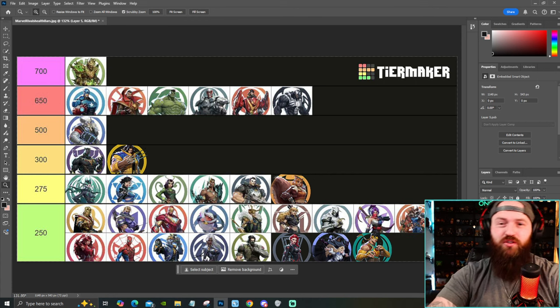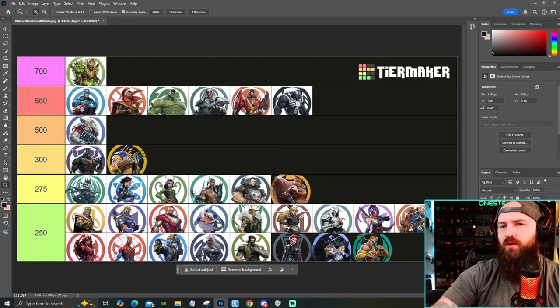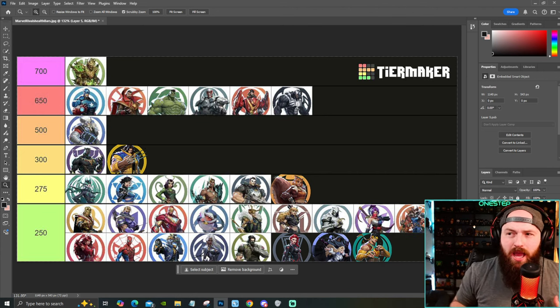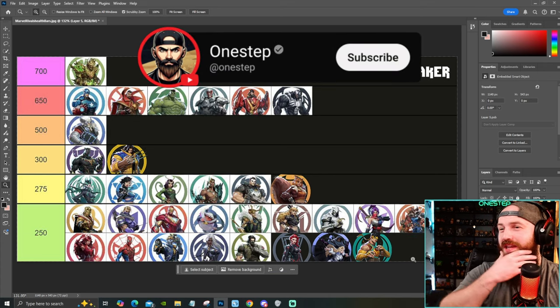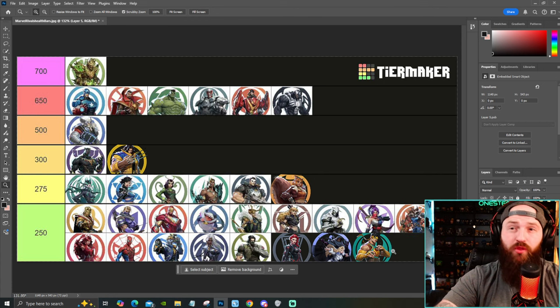17 characters at the 250 base health mark: Adam Warlock, Hawkeye, Iron Man, Jeff the Shark, Loki, Magic, Moon Knight, Psylocke, Rocket Raccoon, Scarlet Witch, Spider-Man, Star-Lord, Storm, Winter Soldier, Black Widow, Cloak and Dagger, and Iron Fist. A lot of these make sense — Black Widow, Scarlet Witch, Jeff, the smaller characters. Some like Winter Soldier, Iron Man, maybe even Hawkeye could be at the 275 mark. But that is half the roster, give or take, at 250 health.